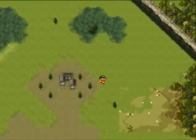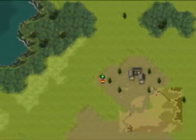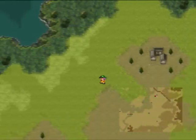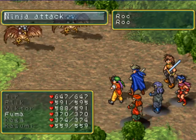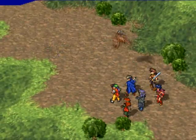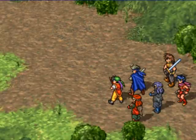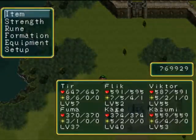We're outside with our ninjas - Kasumi, Kage, and Fuma. We're gonna do a ninja attack, which is a very good attack in fact. Come on, monsters, let's go. There we go, let's do our ninja attack. Nicely done, ninjas. It does 2.5 times the damage and no paralyze.